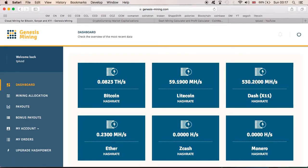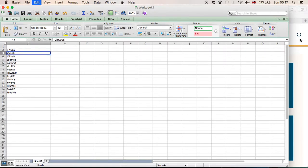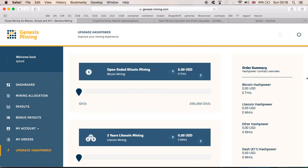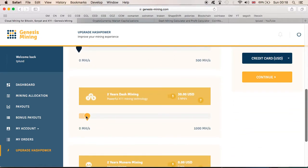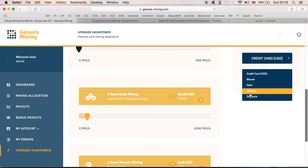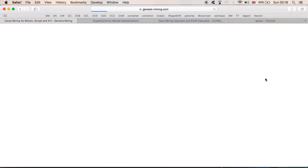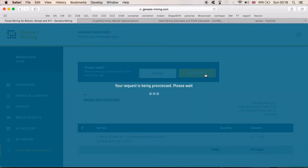First one is done — code in the back. I'm very excited, as I said I've been waiting for this for a very long time. Next one — I'm going to copy the code and do a 5 mega hash upgrade using Litecoin. I'll hit continue. So far all the codes have been working and I'm very happy.